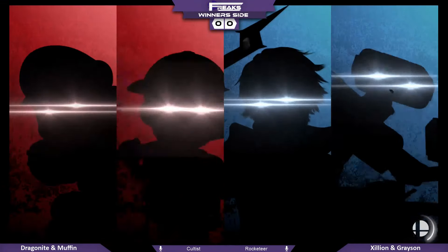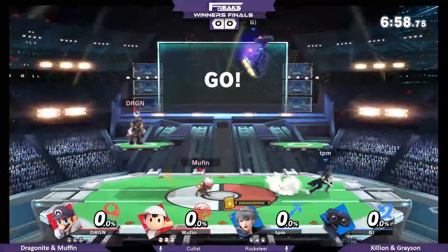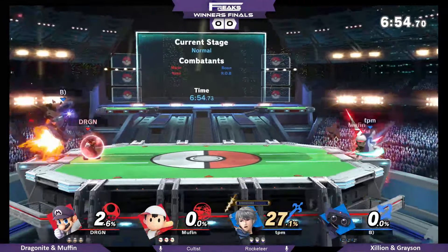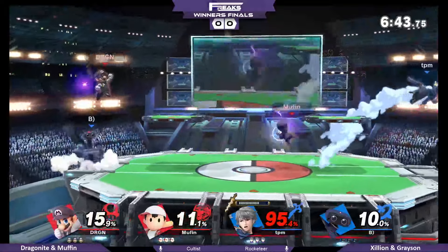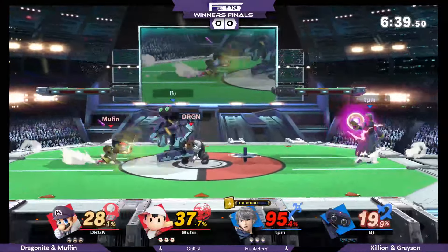This should be a little bit more of a problem for Dragonite and Muffin, considering that Zillion's ledge traps are honestly just kind of top tier. He makes Robin look broken even though it's not that good. That's gonna be a lot more chaotic, having the heavy to stock tank and having gyro to own pressure and own stage. Gyro at center stage is owning so much pressure — they have to either pick it up or jump to get rid of it, so he's free to just sit there and charge on the other side of the stage.